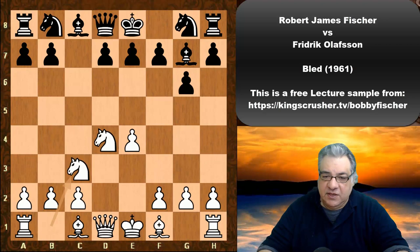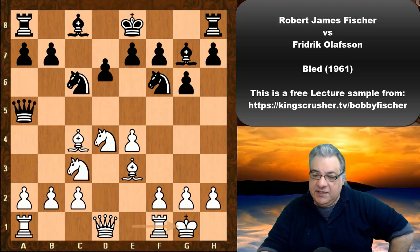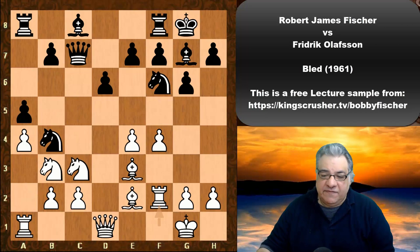Nc6, Bishop e3, Nf6, and now Bc4. Qa5, and now white castles kingside. We see d6, Nb3, Qc7, bishop drops back, black castles, f4, a5 — which does concede a weakness of the b5 square. Fischer marks that square. We have Nb4, and now Rf2. This is a very interesting maneuver to get the rook to d2 later, and still have the flexibility of sometimes f5 if needed as well.